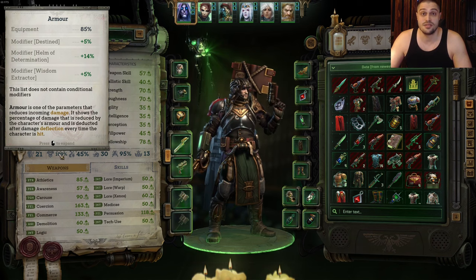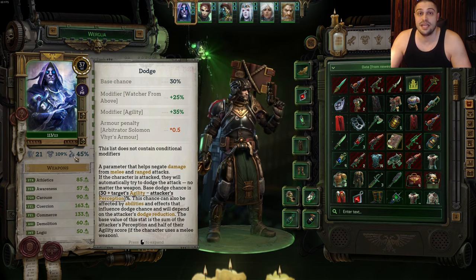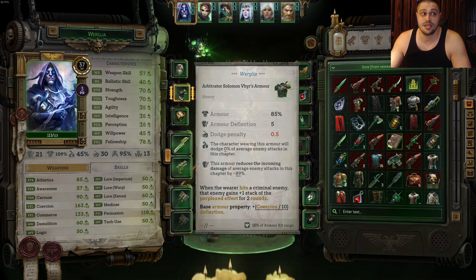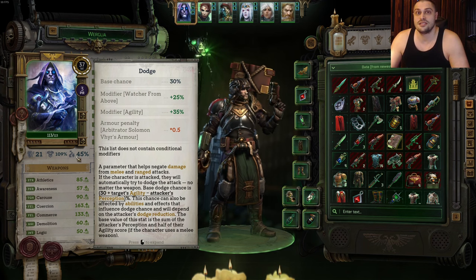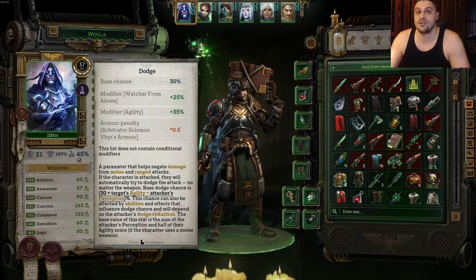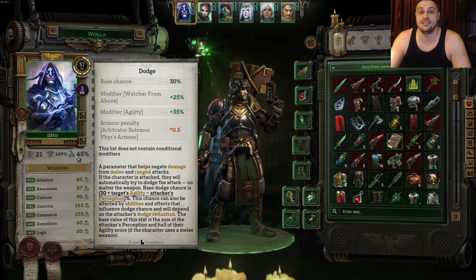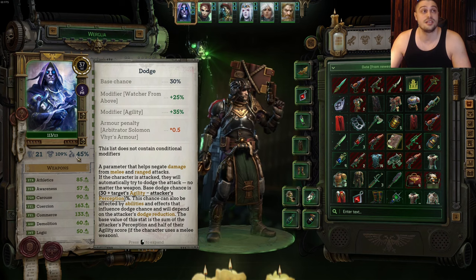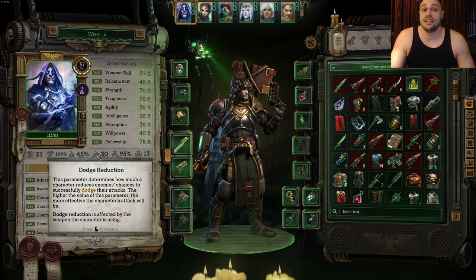Speaking of squishes, the next stat is dodge — the main defensive stat for squish characters. You raise both armor and dodge with equipped armor as well as with specific dodge talents when you level up. Dodge is the chance that your character will completely evade an attack — enemies miss them entirely. Dodge is extremely important on squishes like Cassia and Idira.